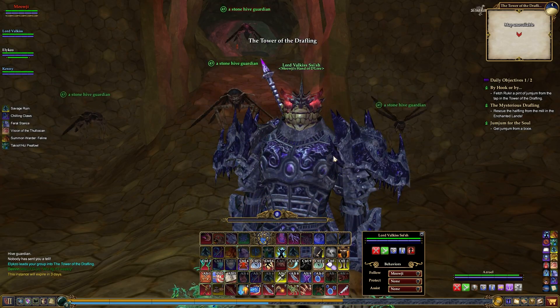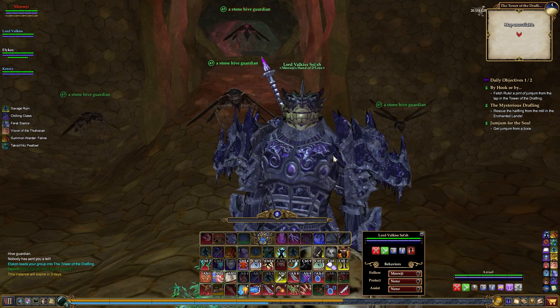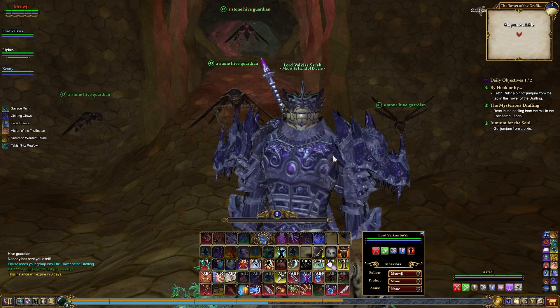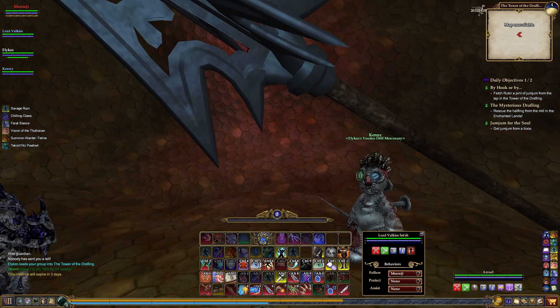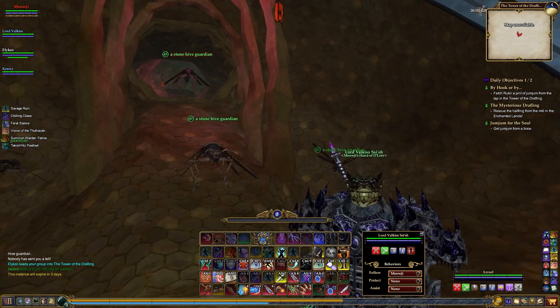Okay, so here we are in — I guess this is the EQ2 version of Stonehive. If you are familiar with EQ1 off of Blightfire Moors, there's Stonehive. So I guess the Tower of Draftling is the Stonehive of EQ2. We're going to come in here and see if we can find a pint of Jum Jum. We have to make our way to the tap, so let's go ahead and get started.